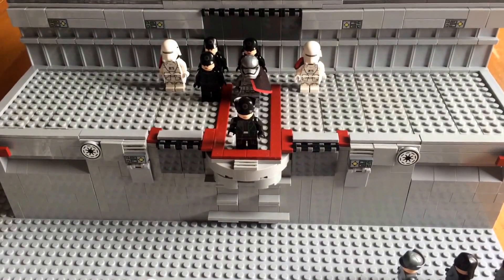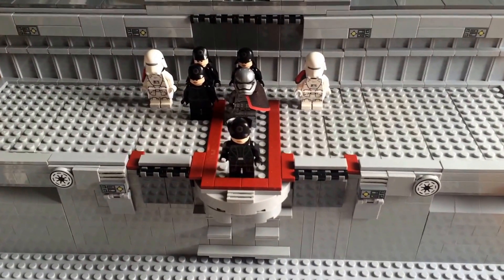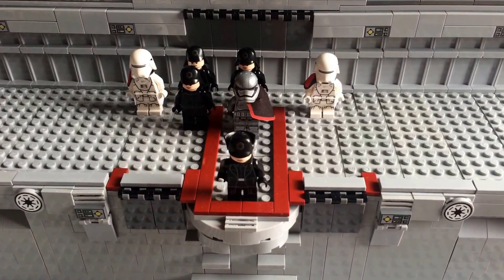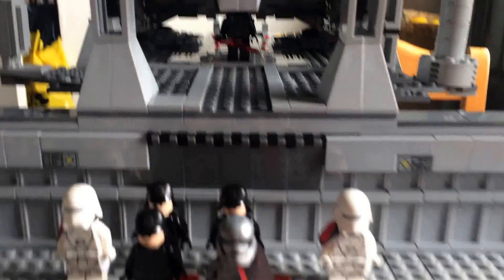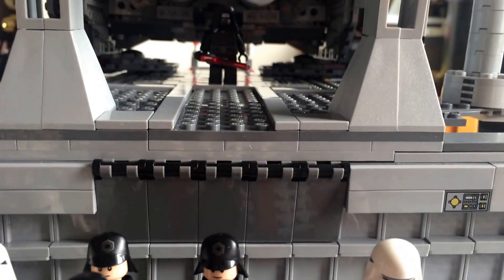So what we have in front of us is General Hux, right behind him is Captain Phasma and a couple of his supporters, and right behind those guys we have Kylo Ren over there.